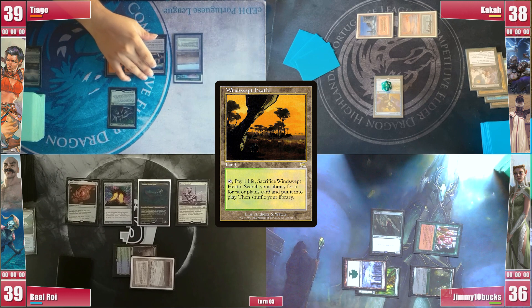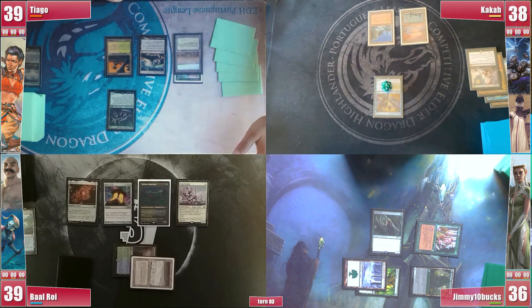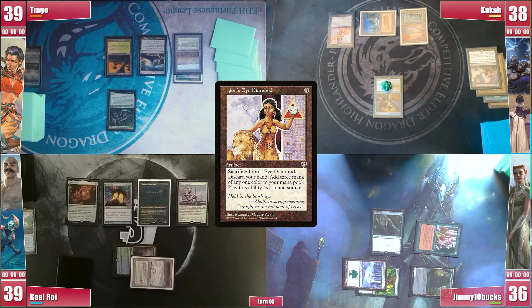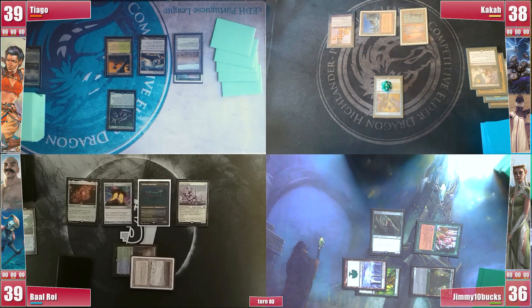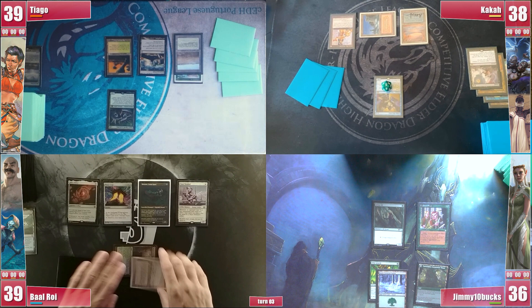Tiago plays a Windswept Heath and passes with his Yisan online. Kaka unfortunately didn't find any land, but he casts a Lion's Eye Diamond, triggering Esper Sentinel and paying for it, ending his turn with a blocker protecting his life total. Jimmy draws and despite having Seedborn Muse available, chaining into his Yeva, the Force of Will from Kaka would stop that, so he passes.